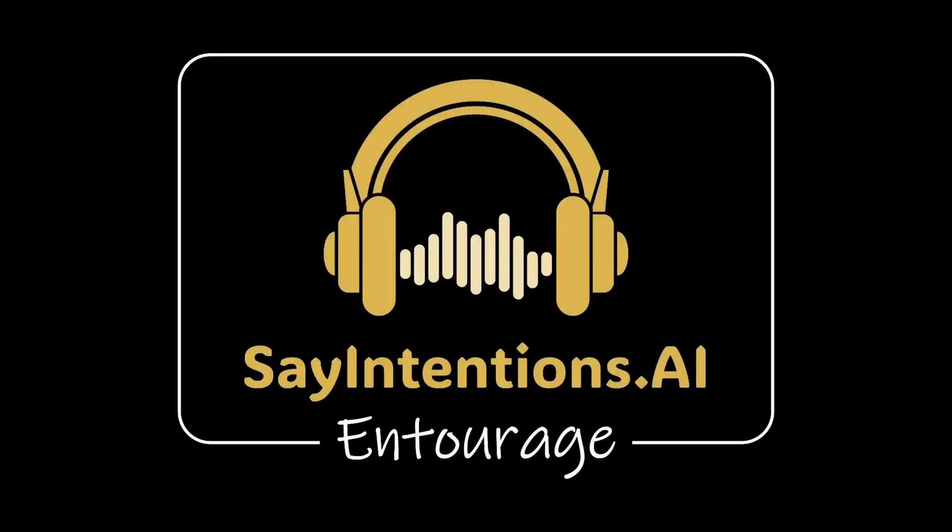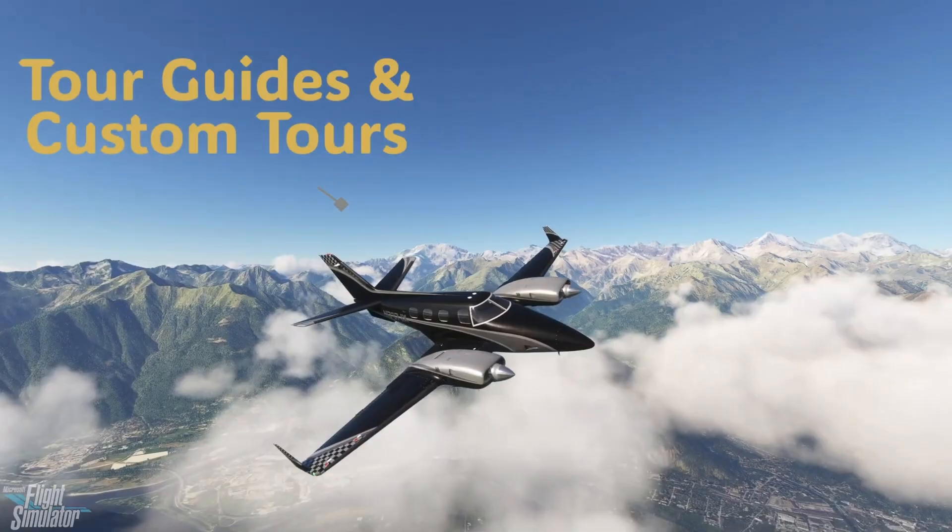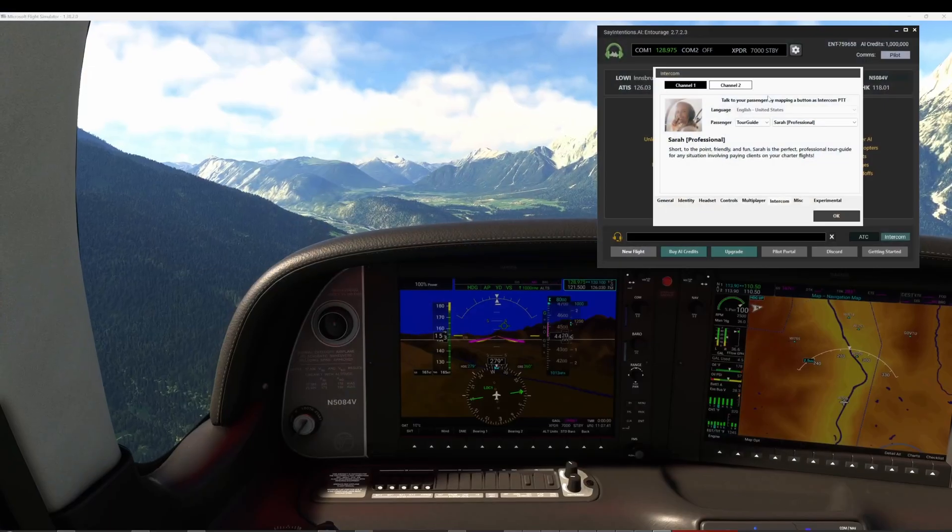Next is the AI Tour Guides feature. When you're flying to new destinations, these AI assistants provide insightful and engaging narratives about points of interest along your route, bringing your journey to life in a way that's both educational and entertaining. If you're curious about a landmark you're flying over, simply ask the Tour Guide — the AI will provide real-time responses based on your location automatically, sharing everything from historical facts to fun anecdotes. Our tour guide heading out of Innsbruck is Sarah. Let's ask her some questions.